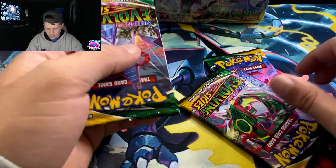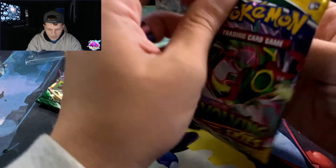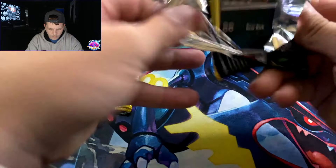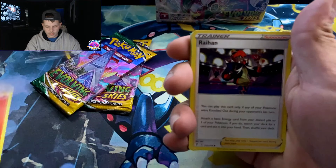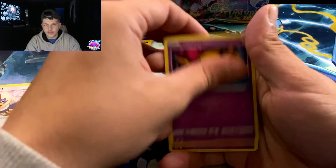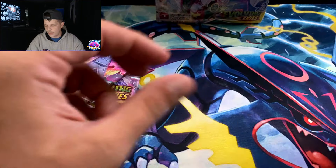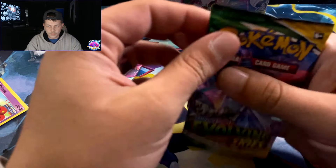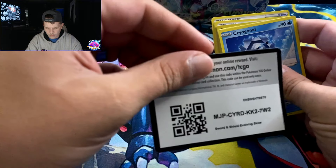Now in these packs we got some Duraludon — I don't know what this is called, we got two of them. Starting with Ray: Zora, Rampardos, Rampardos, Flaaffy, Zora, Psyduck, Rufflet, Drowzee, Flaaffy, Scraggy reverse, and a Drampa non-holo rare.